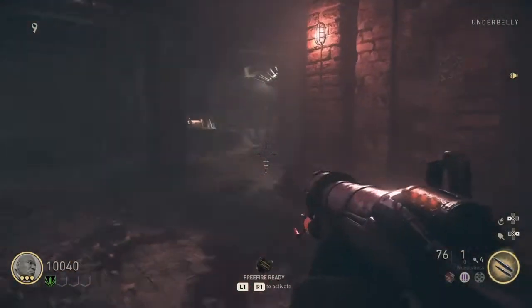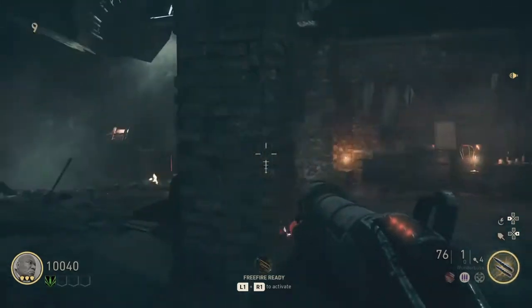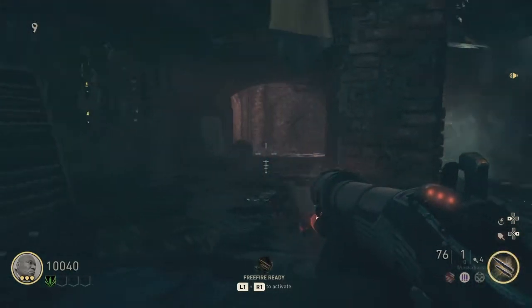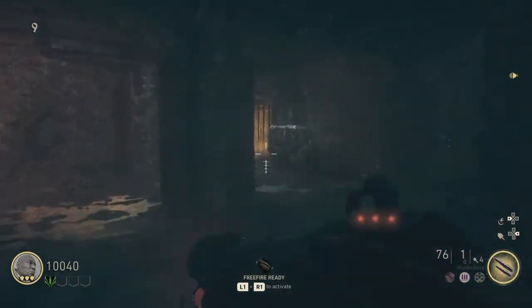Alright, what's going on everybody? In this video, I'm going to show you guys how to pack a punch. It's very simple. First thing you need to do is get the wonder weapon. If you guys don't know how to do that, go ahead and click the video at the top — I'll give you guys a really quick and short walkthrough of that.